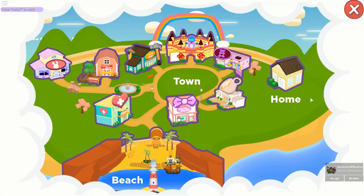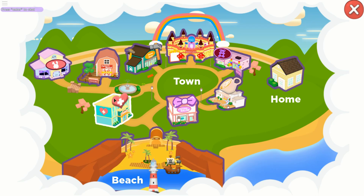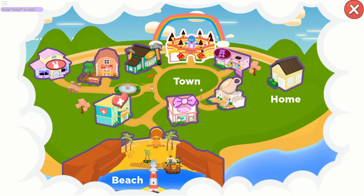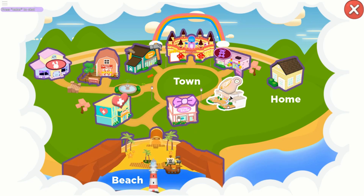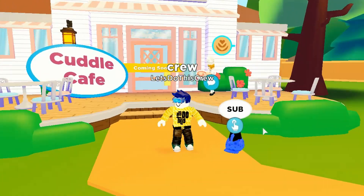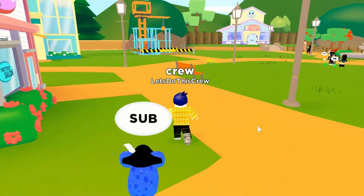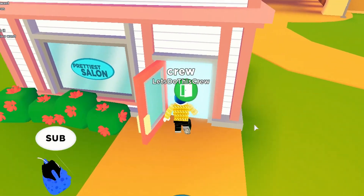One of the updates has been the new map. There's been a new map added and now you can teleport home, teleport to the coffee shop, the pretty salon, the beach, the hospital, the adoption center, the farm, the home shop, and the Gameland and toys. Let's click here and move to the Cuddle Cafe — oh, it's still coming soon. That's a really good addition; it helps you get around a lot quicker.